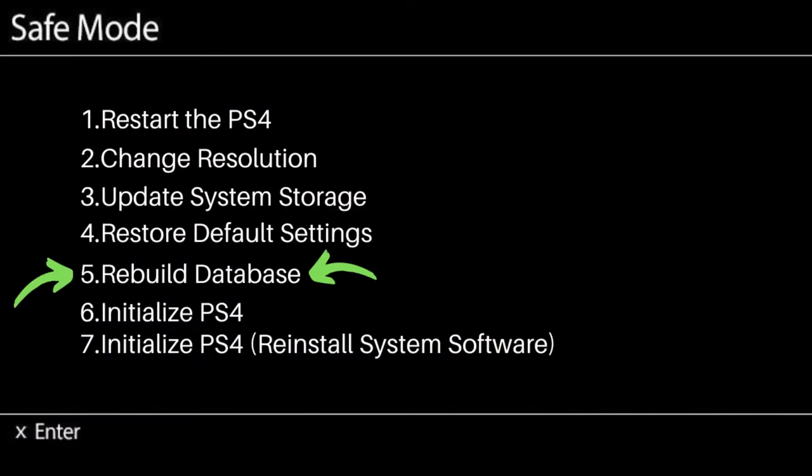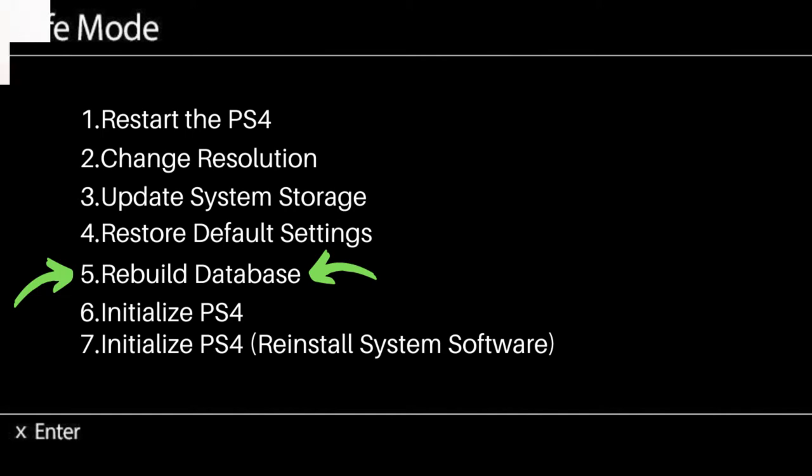If that doesn't work, you'll need to try rebuilding the database. Go back into safe mode and select option five. Just a warning — this may take a couple of minutes or a couple of hours depending on how full your PlayStation 4 is. Once it's done, if your PlayStation 4 turns on and there's no longer a Blue Light of Death, your problem is solved. Unfortunately, if you're still experiencing it, it may be a bigger issue.